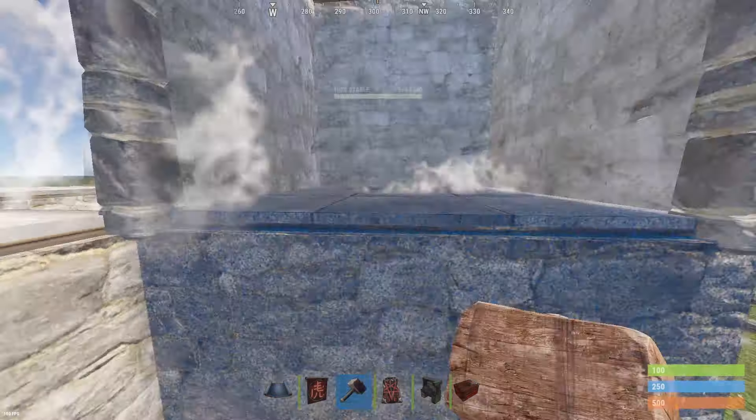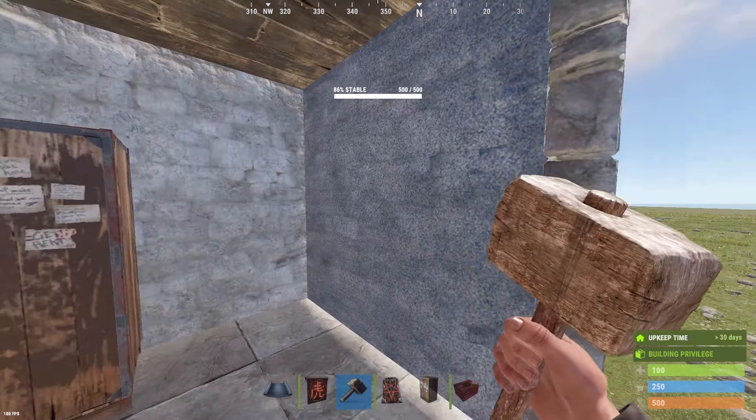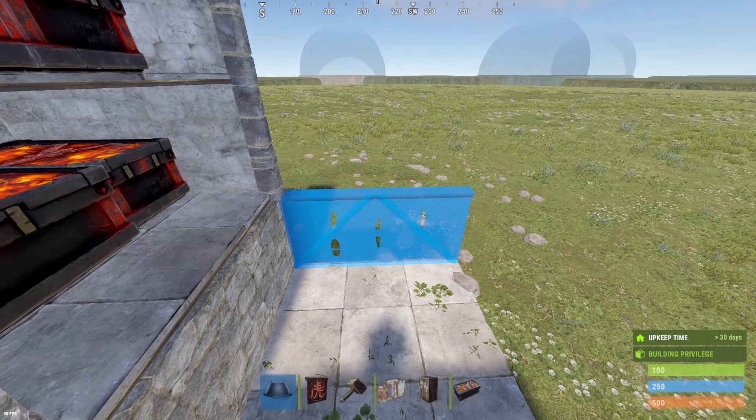For the TC ring, put down a silver square ring, place a door, put down your TC, and make a shelf.